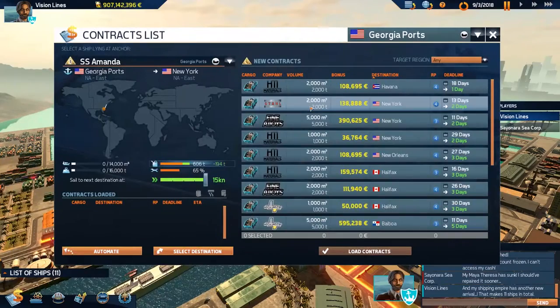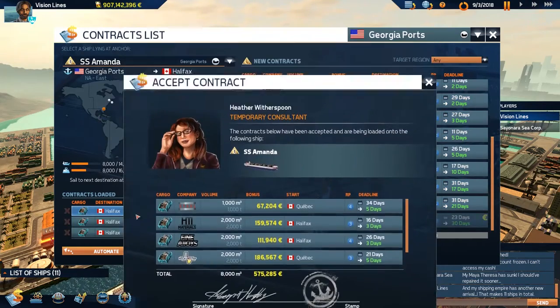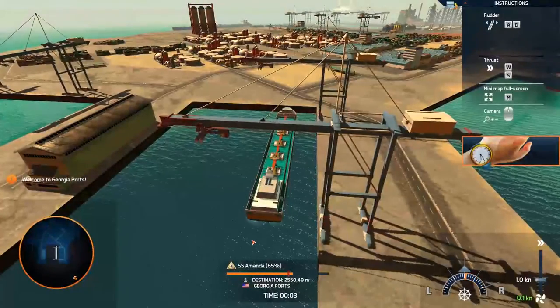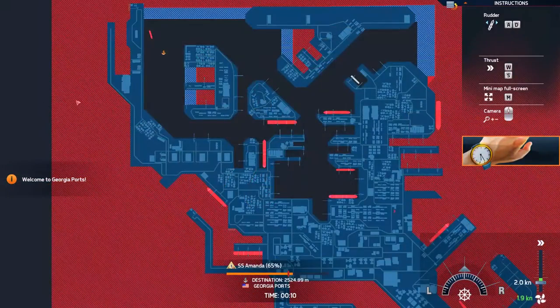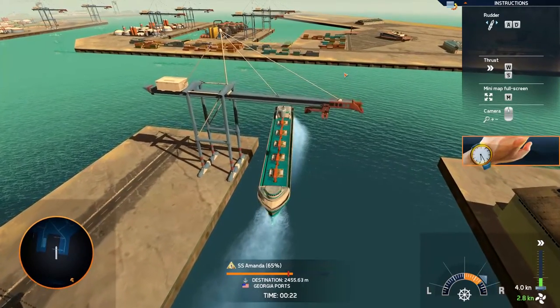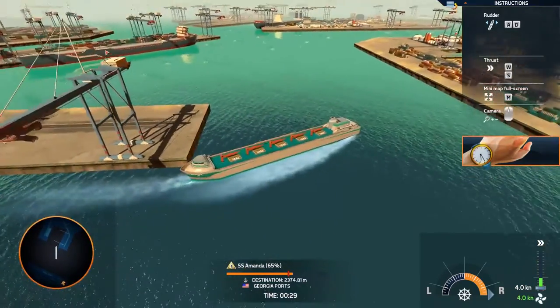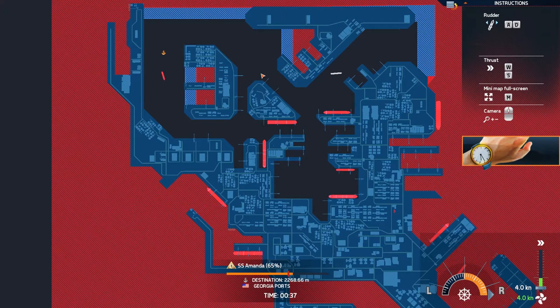Let's see if we can get the new ship up to Halifax, then Quebec. 18 region points — the only reason I really did that is because we don't need the money anymore. Going to have to get hands-on and steer out of here. Let's back up — our berth is over there. If we back up that way, we can pull out.